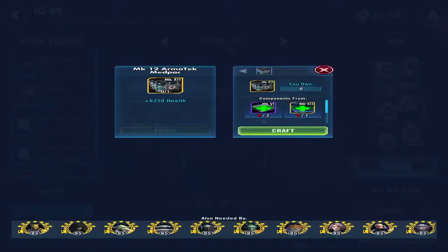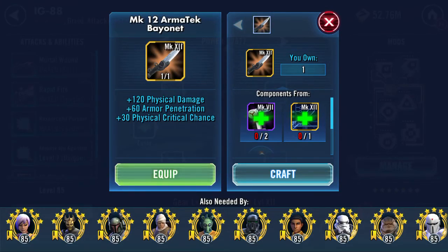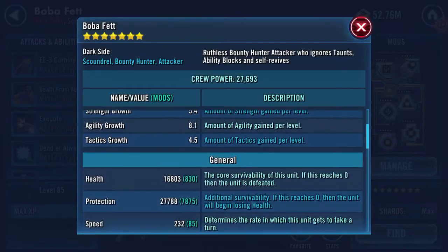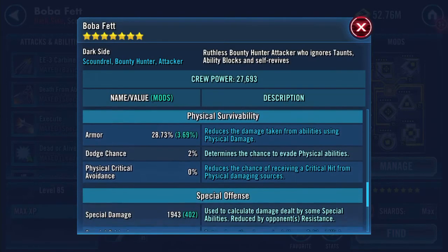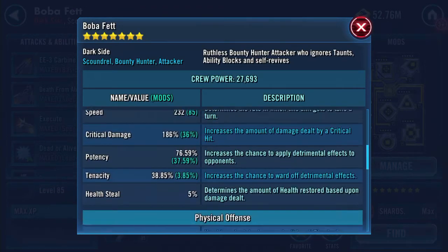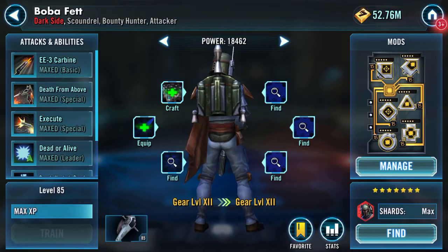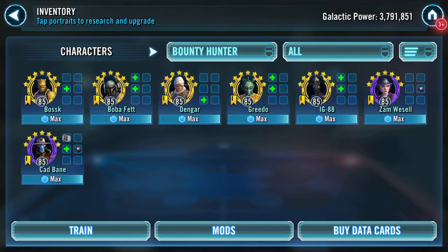We've got a nice mod there, and we've also got the health and the armor tech bayonet. I'm thinking if anyone's getting the armor tech bayonet out of this lot it should be Boba — he's got 43 armor penetration, zero resistance penetration. I can't decide, I really can't decide. And when I can't decide, I shelve it until I can decide.